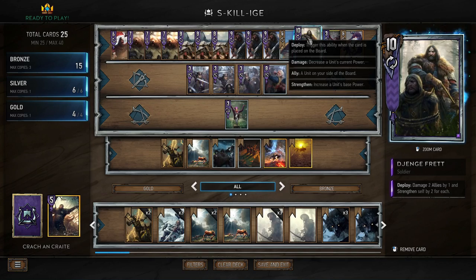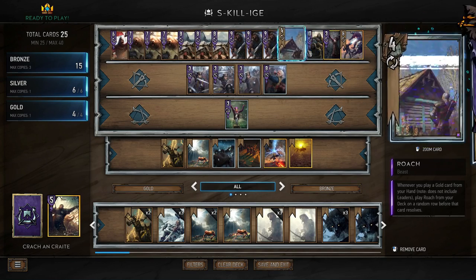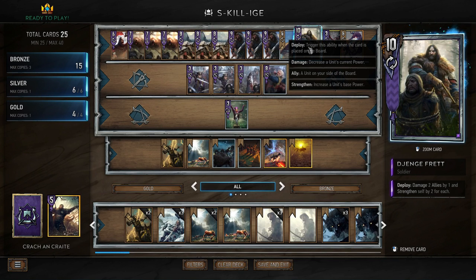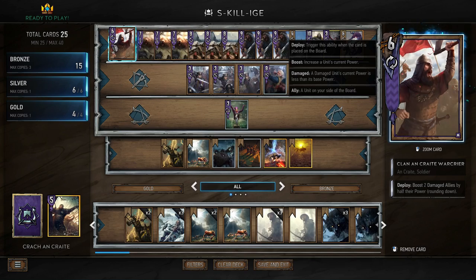If we're damaging Jenge by one, it makes sense to run at least one Clan Krayt Warcrier. Boost two damaged allies by half their power. So we can play this to boost that 17 — now a 16 — by half, giving it an extra eight. The reason I'm only running one of these is because we're not really damaging ourselves a lot outside of Jenge. It's a nice draw if you get it, and if you don't, that's okay too.